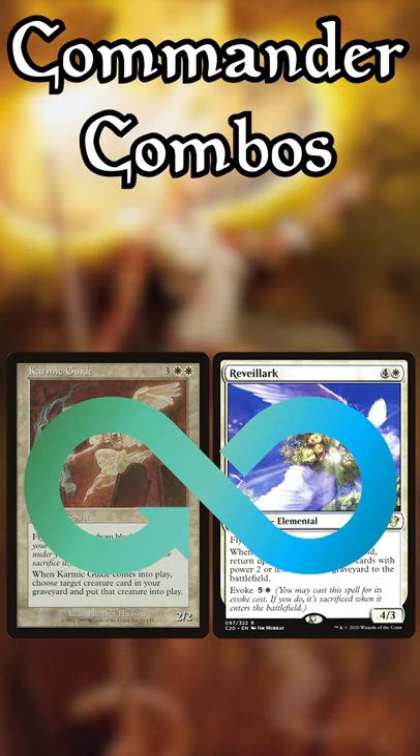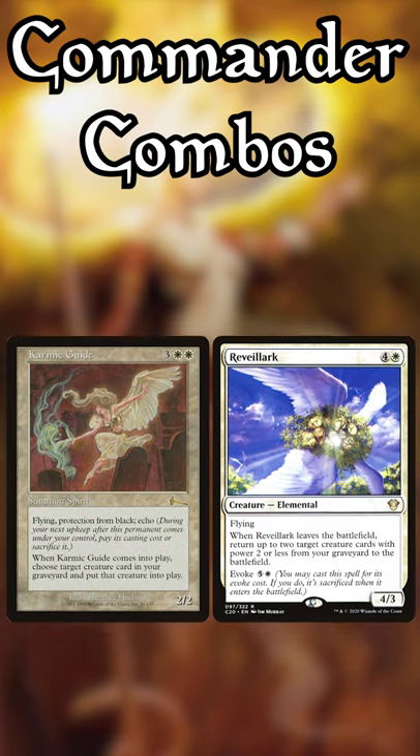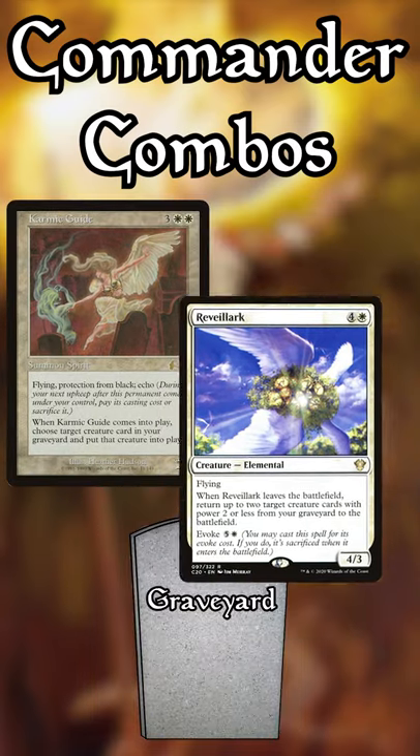Welcome to Commander Combos Explained. In this episode, I'm walking you through the Karmic Guide Reveillark Infinite Loop. This combo's main strength is that the two main pieces, Karmic Guide and Reveillark, can each bring each other back from the graveyard. Either way you order them, you'll end up with Karmic Guide and Reveillark on the battlefield together.